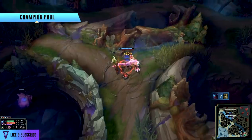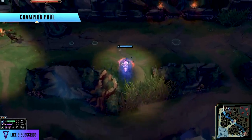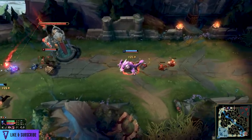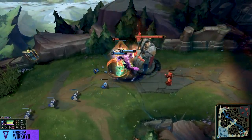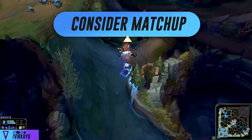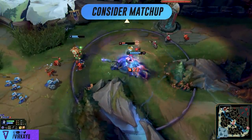First up, you need to consider your champion pool, your class choices, and what you're actually going to play. Going into champion select, make sure you have everything necessary so that when the enemy team shows up — whether you have first pick or last pick — you know exactly what you're going to choose, your runes are ready, and you're mentally prepared. Once you head into the game and you're in that loading screen, you must consider your 1v1 matchup with the enemy jungler as well as the lane matchups.